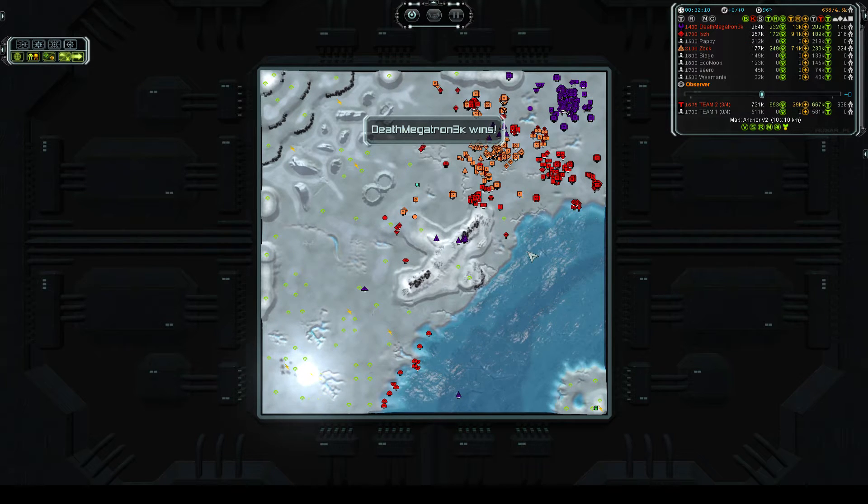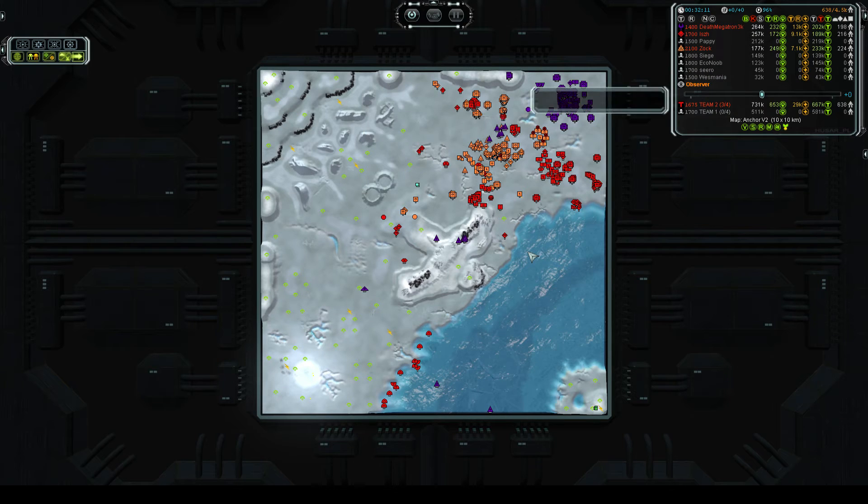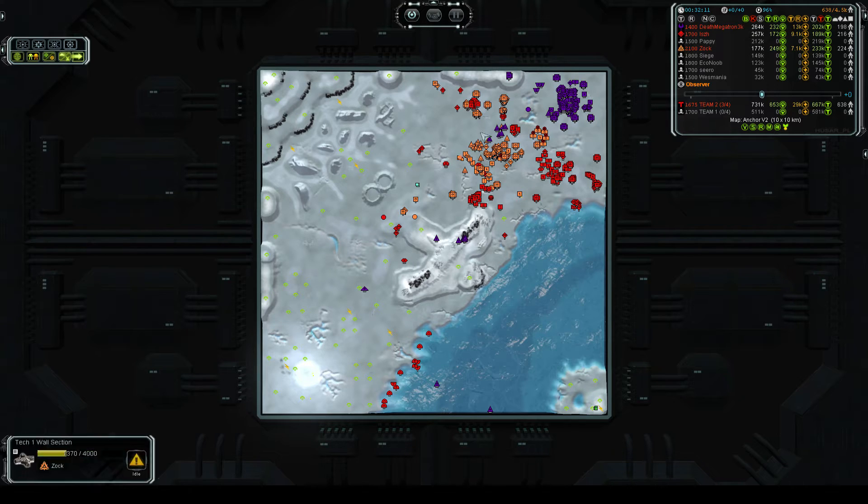Such a case of nuclear blue balls — when it's just about to fire and then it gets destroyed. I've had that happen to me before and it's so frustrating. With the death of his Galactic Colossus, Pappy blew up his commander too. Valar Morghulis — Team 1 has fallen. He waited too long trying to find Zok's commander, and Team 2 ended up responding and killing the nuke.